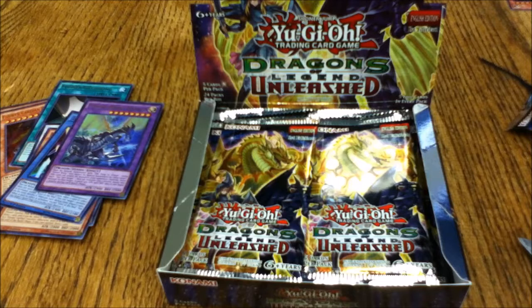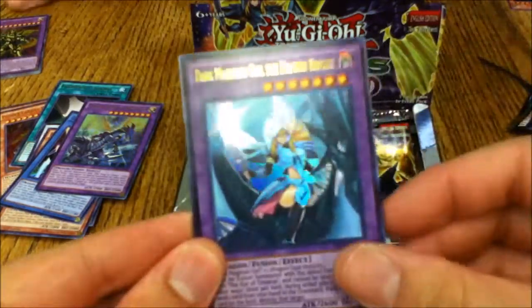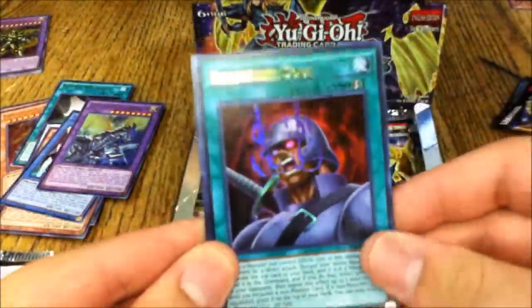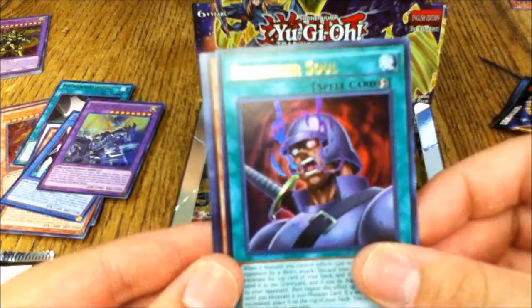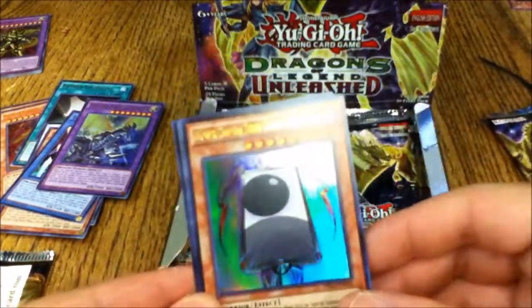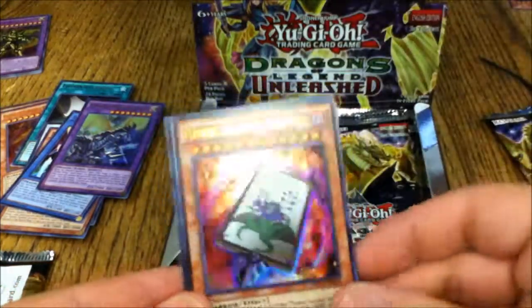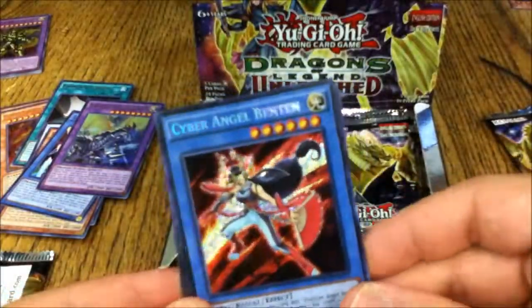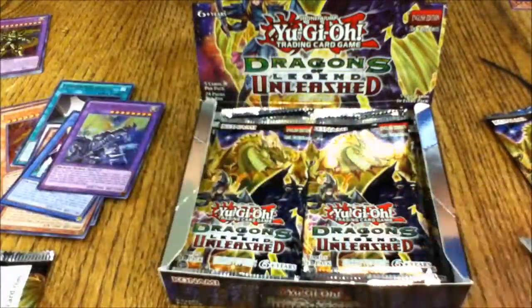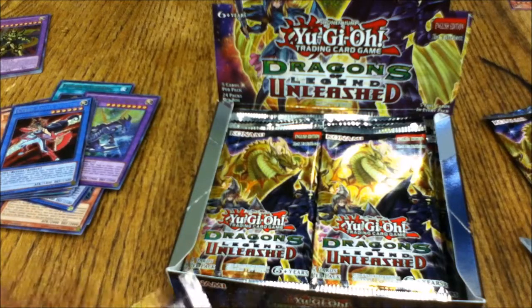Fifth pack: Dark Magician Girl the Dragon Knight! Also Berserker Soul — oh, that scene in the anime was brutal. Flower Cardians Zebra Grass with the Moon, Cardian Paulownia, and Cyber Angel Benten. I remember when she used Benten against Chazz — that duel was hysterical.